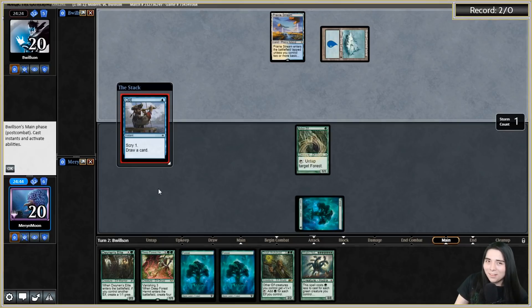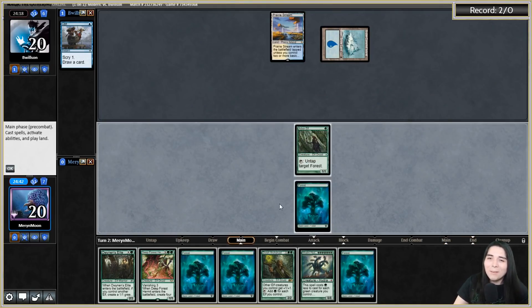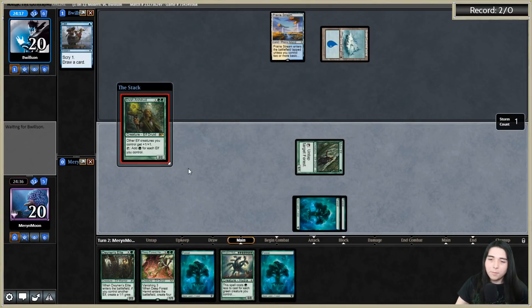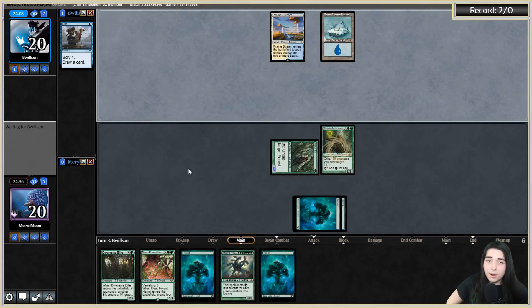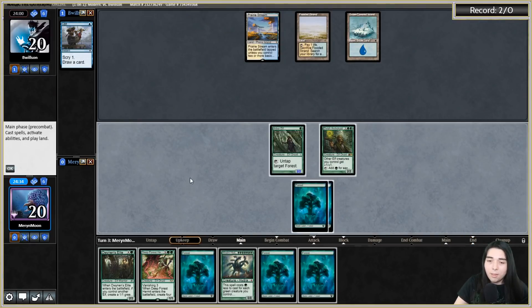They Opt on main phase - no control player in the right mind would tap out right there, so maybe this isn't a regular control player. Could be Sphinx's Tutelage? I'm gonna do the thing right now - Dwynen's Elite!